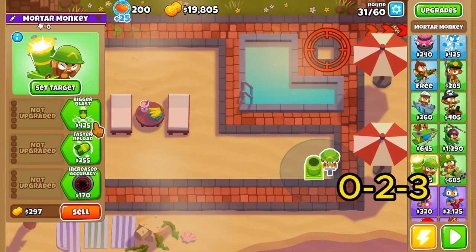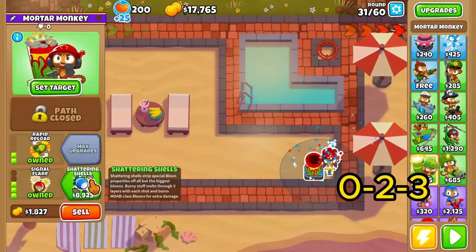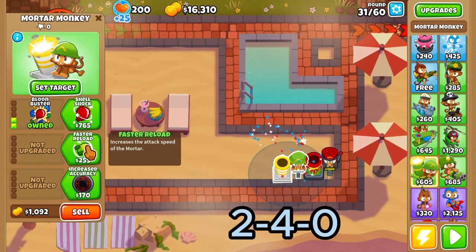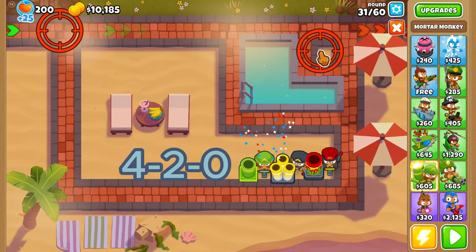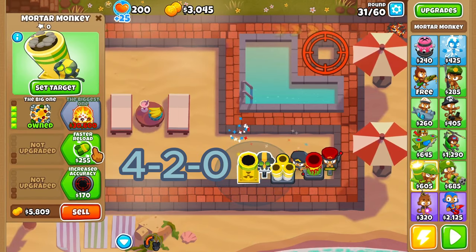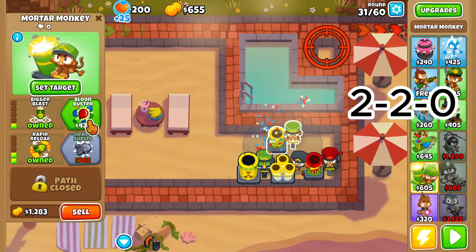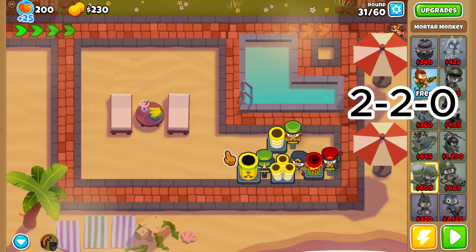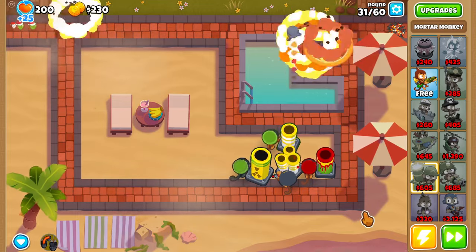Place one mortar at 1-0-2, another at 2-4-0, and a third at 4-2-0. Then place one last mortar at 2-2-0. All of these should be aimed at the top right corner of the map.